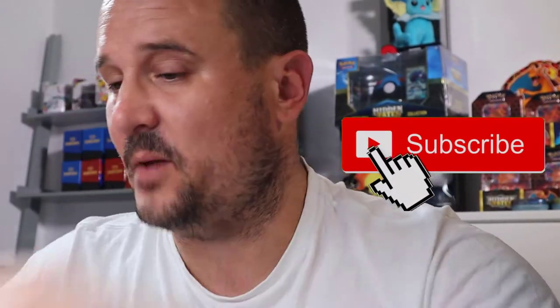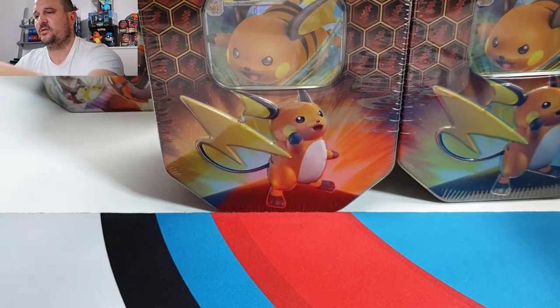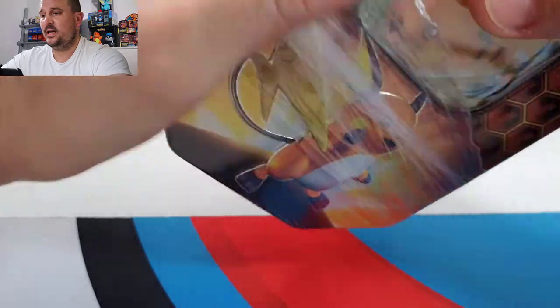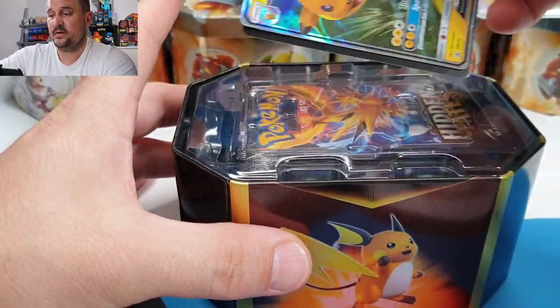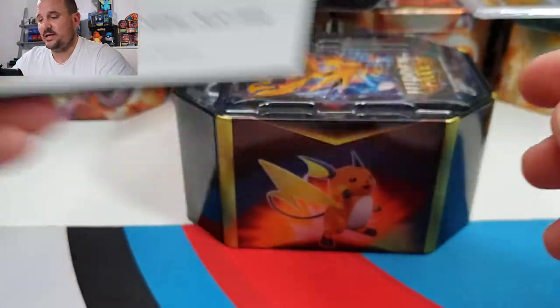Remember guys, if you like this type of video and Hidden Fates openings, please leave a like and subscribe to the channel — it really helps us out. We've got one Charizard tin, one Raichu tin, and another Raichu tin. We'll leave the Charizard for last. Also don't forget there's a giveaway on the channel where everything I pulled from six tins gets given away to one lucky subscriber. That video is linked below — go check it out.